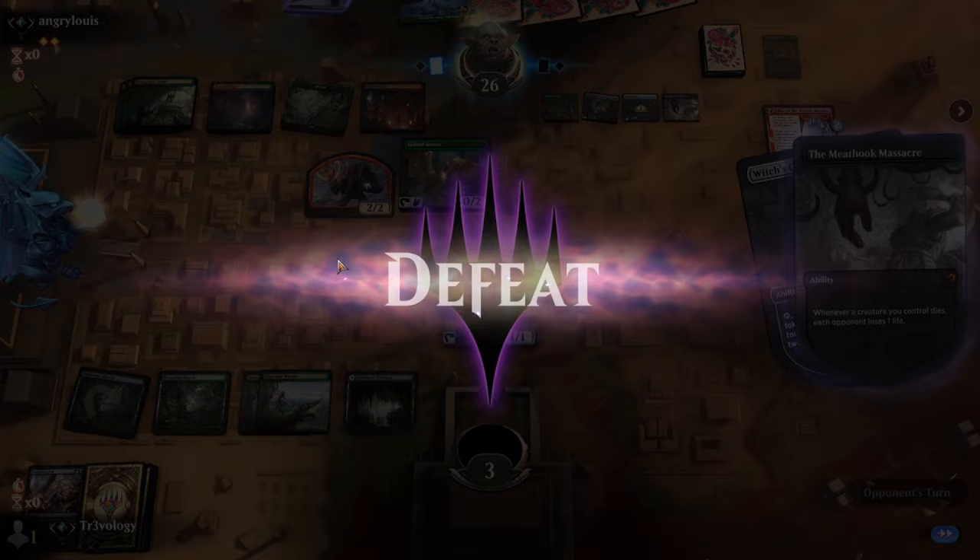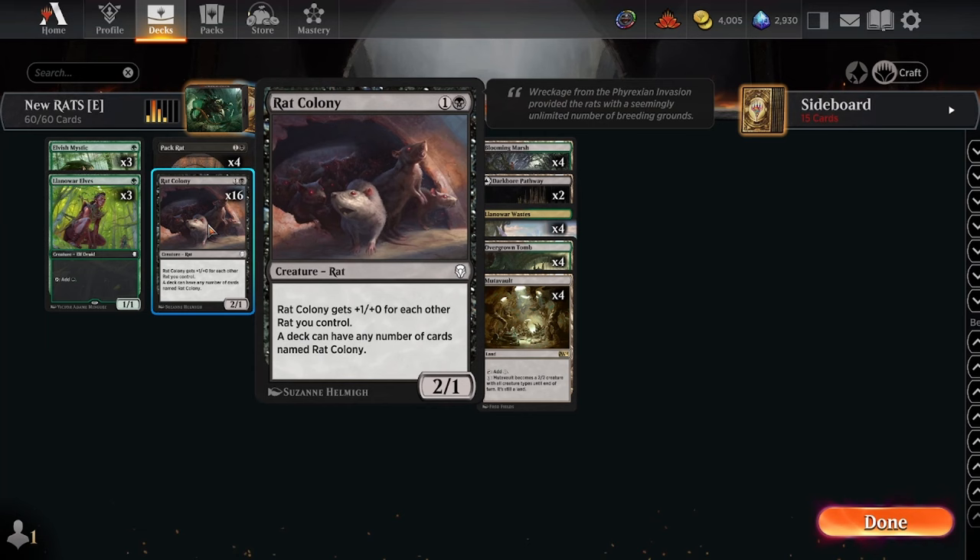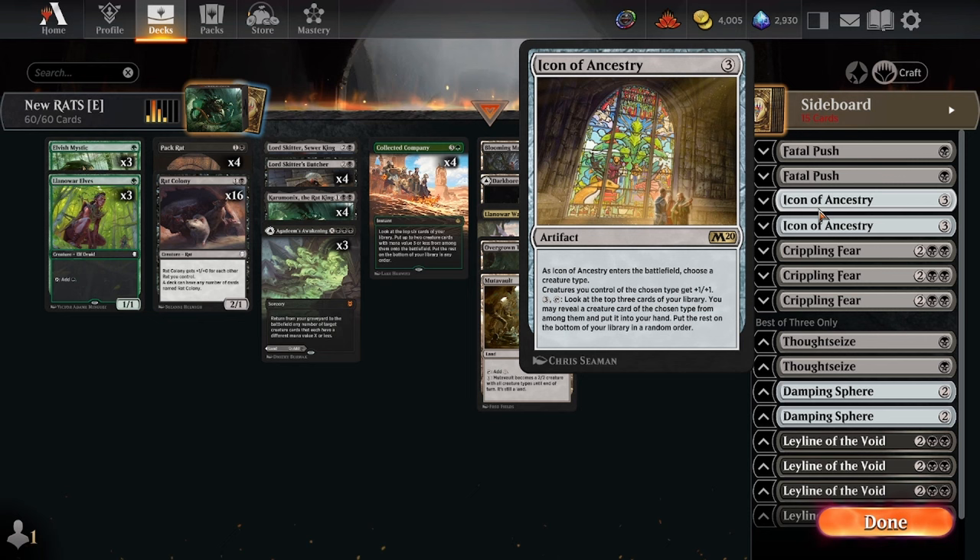Here we are with the wrap-up. We went one and two overall — losing to red-green and then Jund Sacrifice at the end. With infinite 1-toughness creatures it's pretty rough without a way to buff them out of board wipe range, and unfortunately we didn't find one. A bit of a weakness there. The red-green match did kind of get combo'd out.